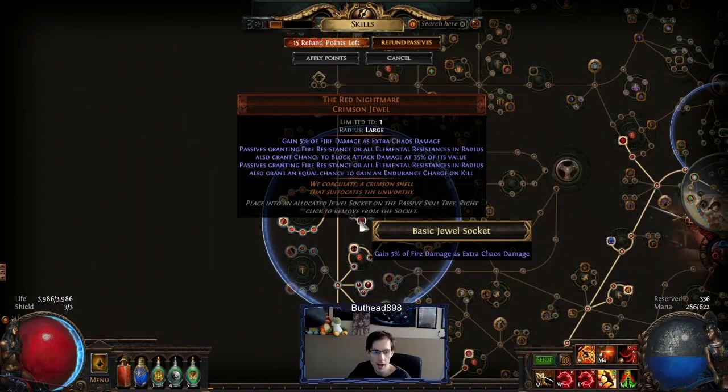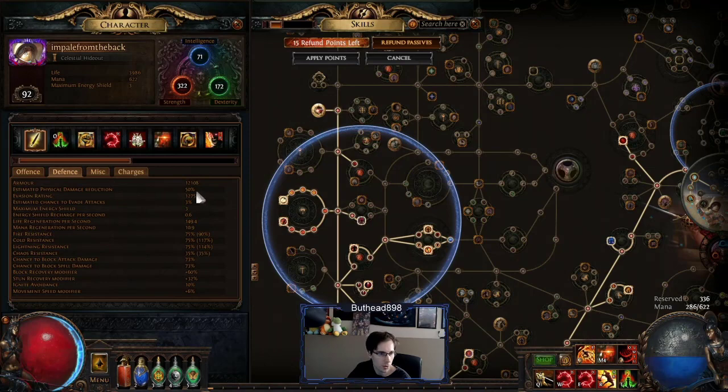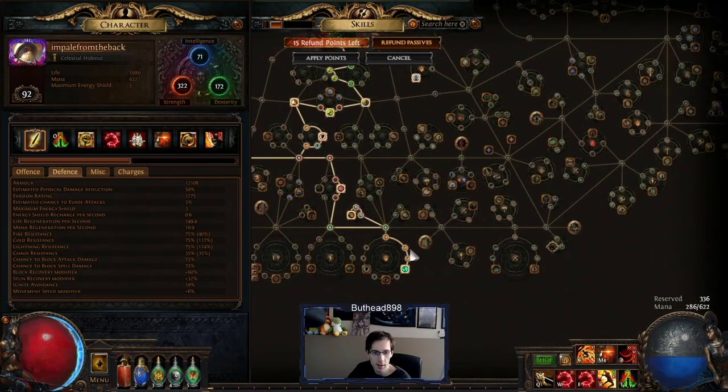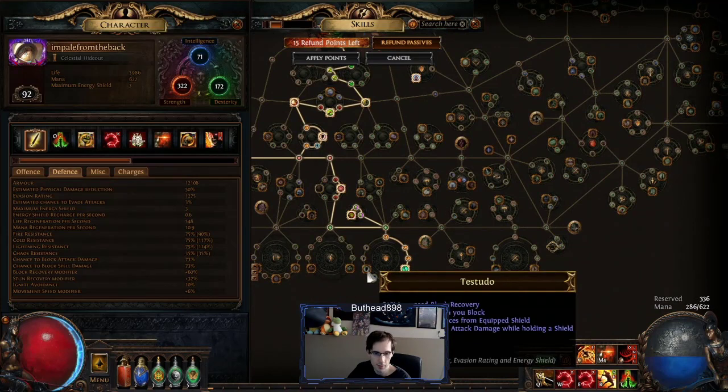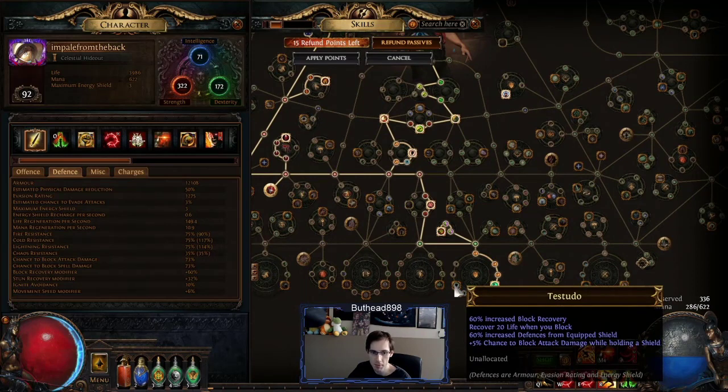You want the Red Nightmare jewel for block chance — this is what helps your block out. With this build and no flasks up, no anything, you're only at 73% block. Technically if you want to fix it, you put your Thread of Hope here and take this point down here — and this will give you your max block.